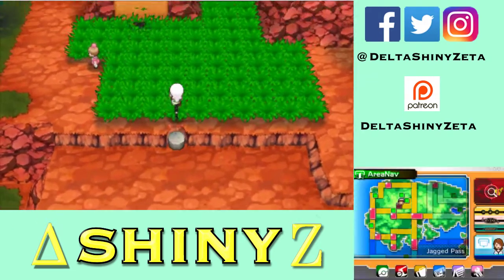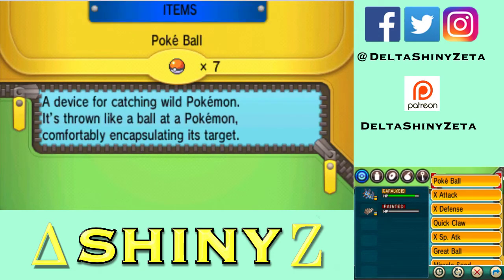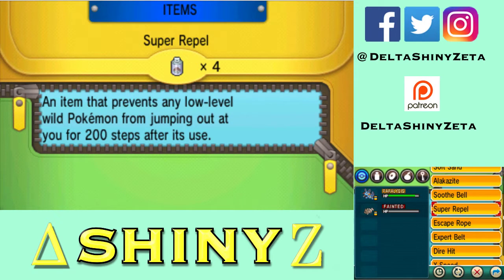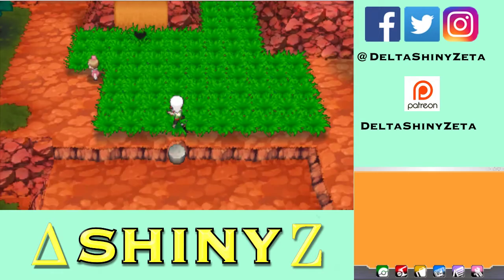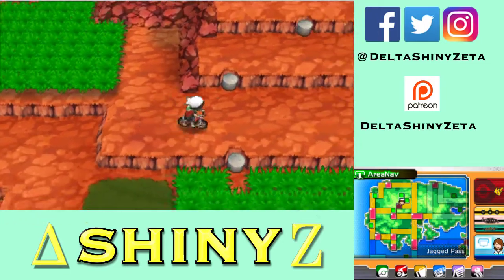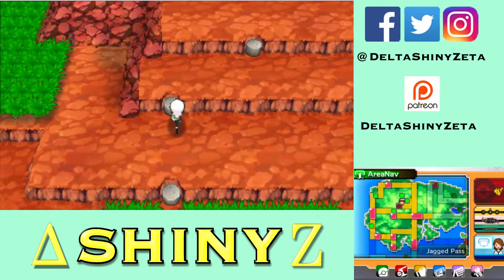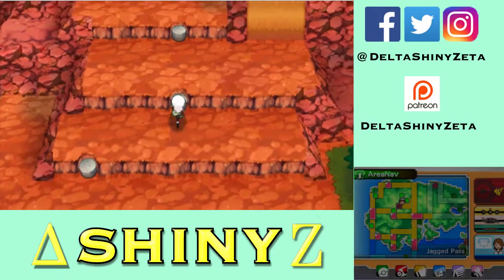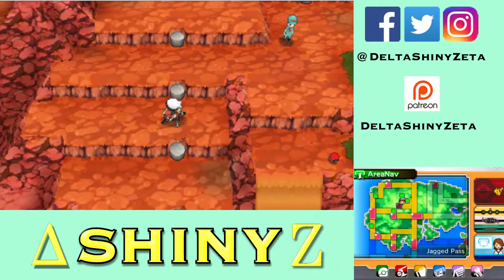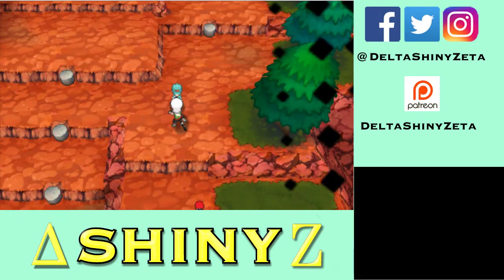I'm going to use a repel here. I know it's kind of a waste, but I just want to be pretty much encounter-free while I'm doing this exploration. I already fought all these people. That's the Mach Bike — I was like what the hell, and I used another one. Oh look at that — so that item can only be obtained with a Mach Bike unless you can fall.